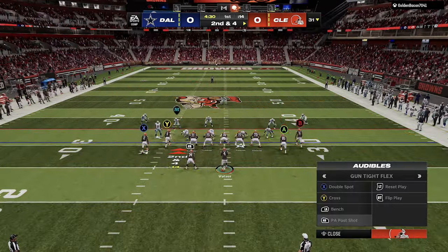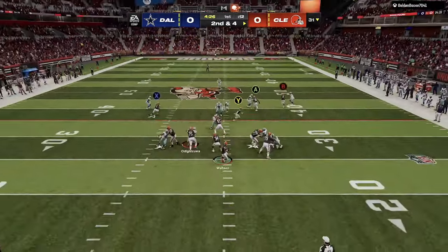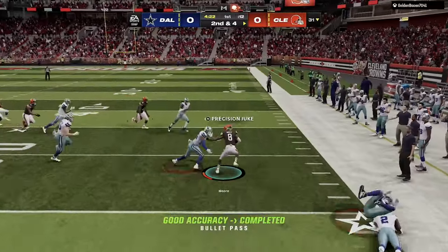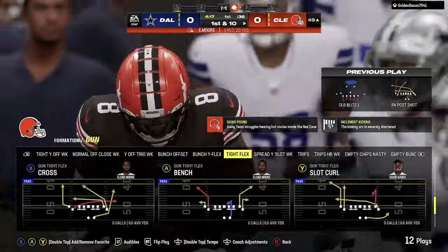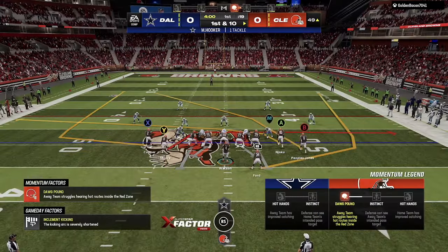We set our audibles to what we have now. Right here, we're going to run the PA Post Shot. This is going to be your bread and butter out of this play. You have a drag, a deeper crosser. Amari Cooper would have been open, but you're going to take the open receiver. You have a drag, a deep over route, a deep post behind it, and then a deep crosser. It's really good against man coverage and really good against zone. So we're going to try and run that a lot.